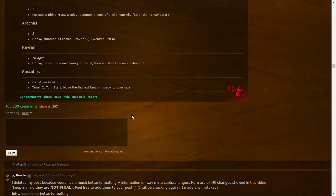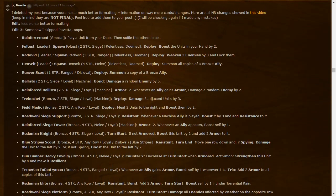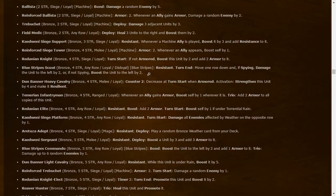Succubus: six-power Disloyal gold — timer two, third start — move the highest unit on its row to your side. Probably buffed to seven now. Same effect overall.